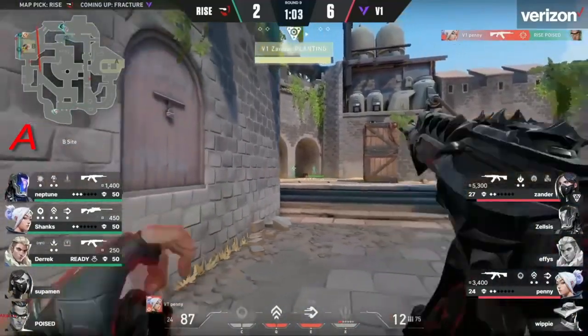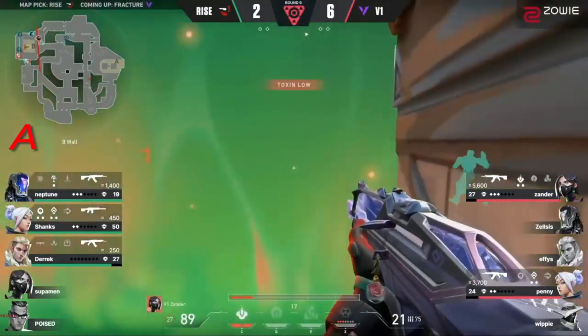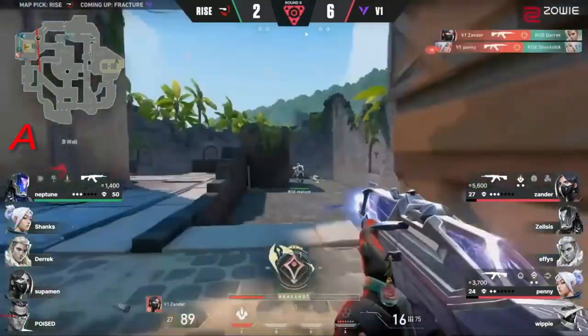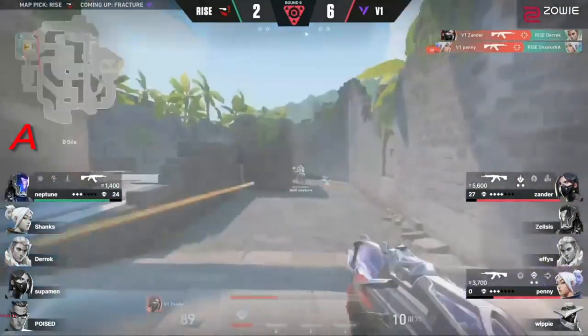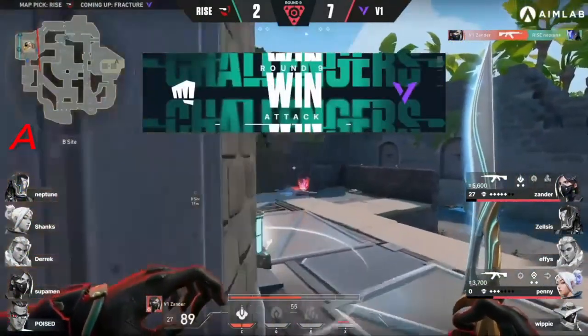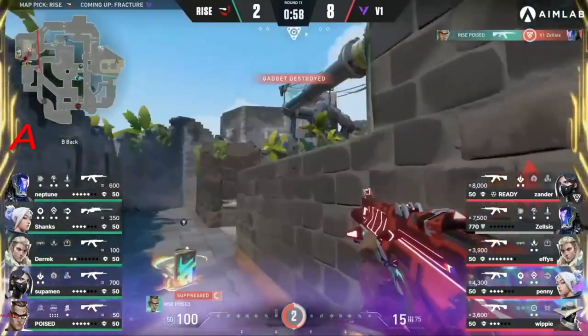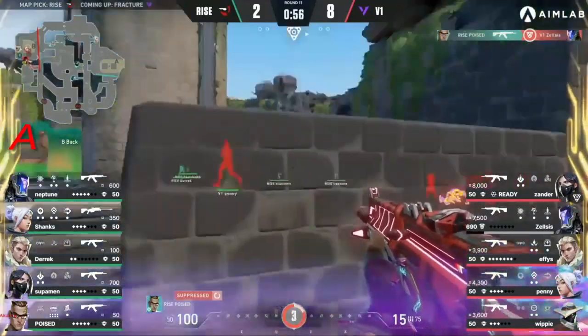Version One, even though they're a bit beaten and a bit tattered, they beat the attack. Viper wall buying some space, buying some time — there was nobody expecting him there. Neptune... oh dear. B commit, and Poise is left by himself. He gets the first kill. Can he get more? Poise falls.